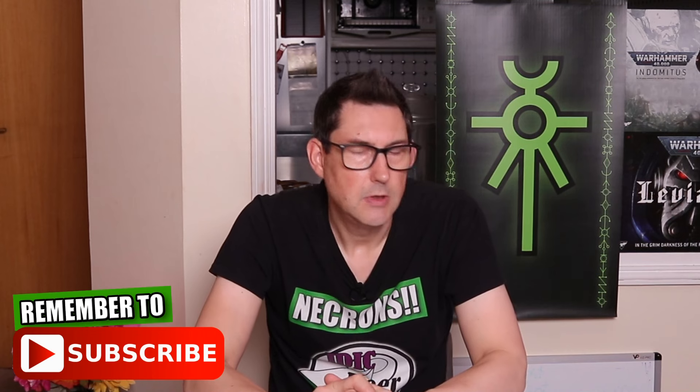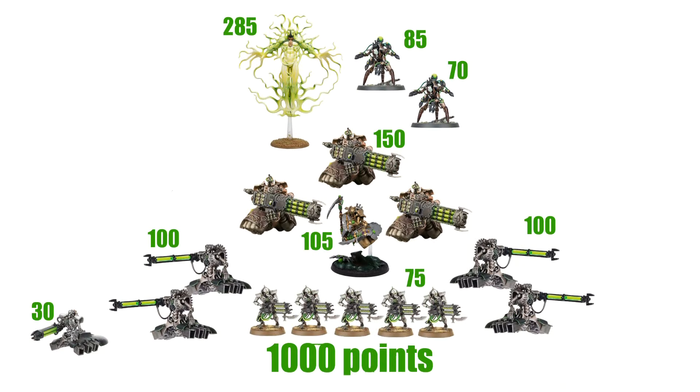With 15 points left I can take an enhancement on one of the Hexmark Destroyers. There's one at 15 points called the Hyperspatial Transfer Node. That allows one of my Hexmark Destroyers — I'll put it on the Warlord — to auto-advance six inches when needed. A six inch automatic advance can be really useful, and it tidies up the list to exactly 1000 points.